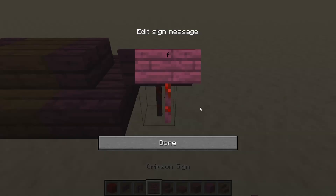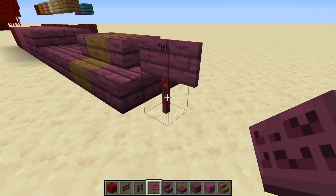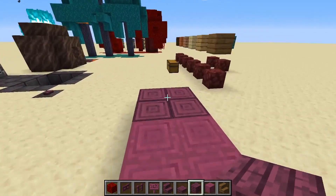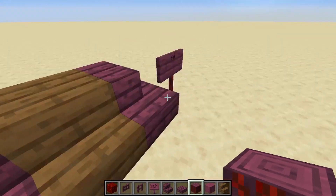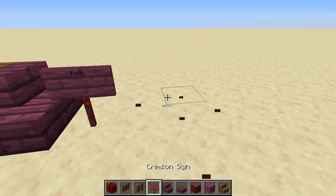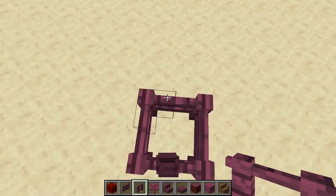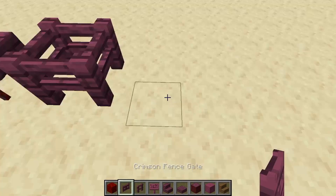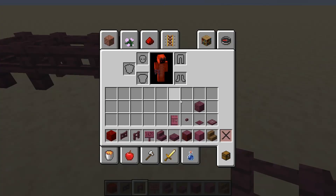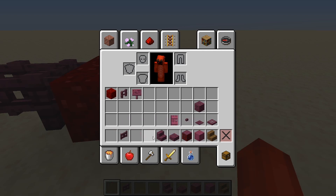Then we have the crimson sign — I'm just going to write 'fish' on it. If you notice on the bottom it has the texture of the actual block, the crimson stem — same texture, which is really cool. Then we have the crimson fence, which does connect with normal fences. And we also have the crimson fence gate. Then there's the nether wart block, which was already in Minecraft, so we don't really need to worry about that.